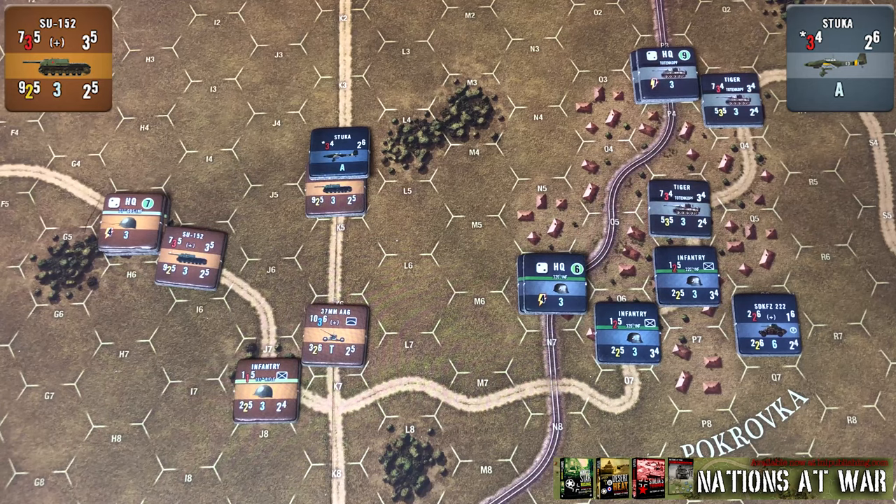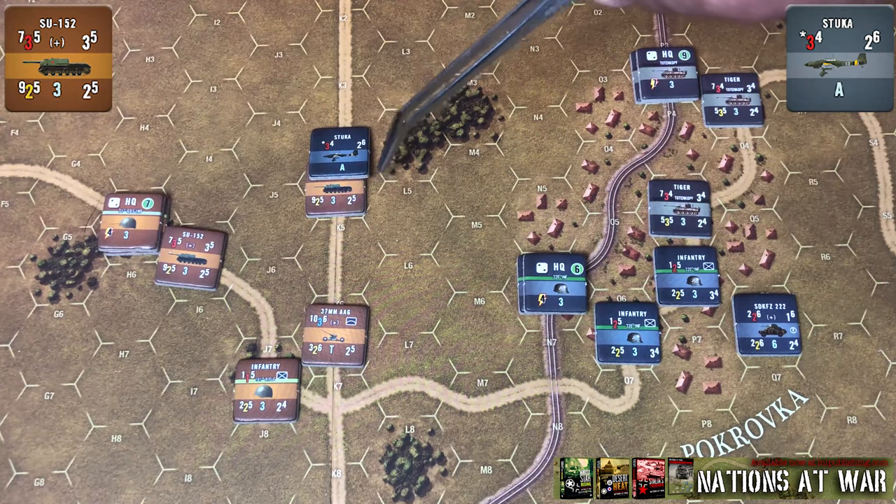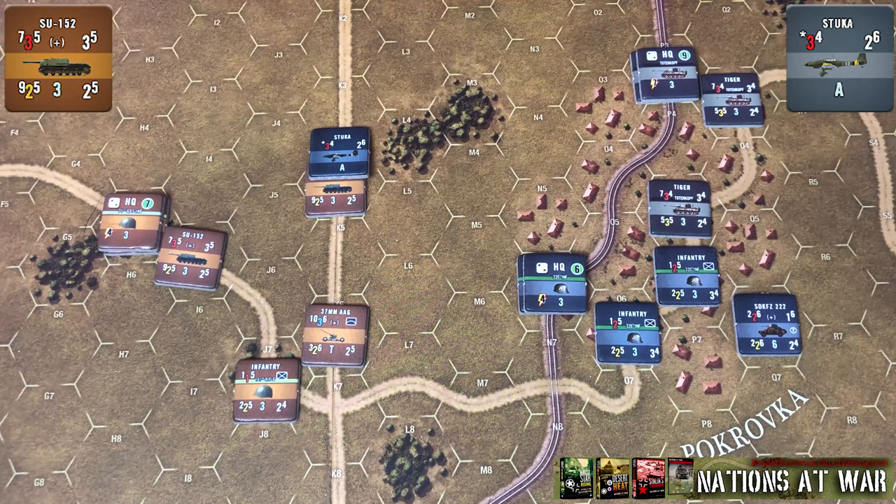They also get an extra die if they're concealed. Unfortunately for our SU-152 here, they're in a clear hex, so they would not get any terrain bonus, and they're not concealed, so they don't get any bonus for that either. In this circumstance, the SU-152 would not roll any defensive dice.